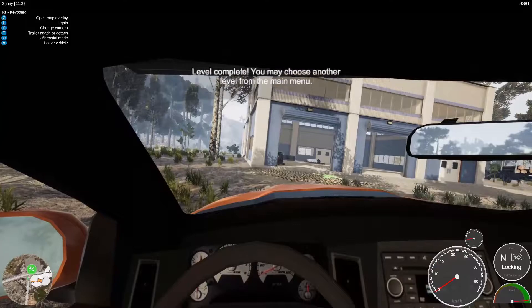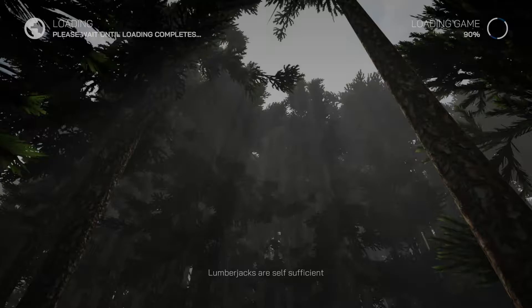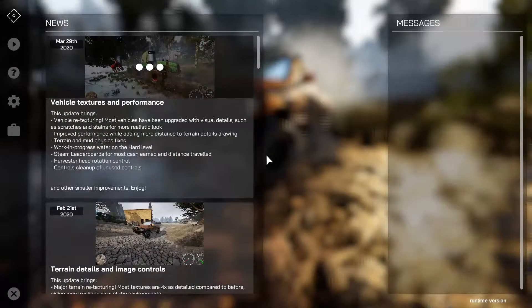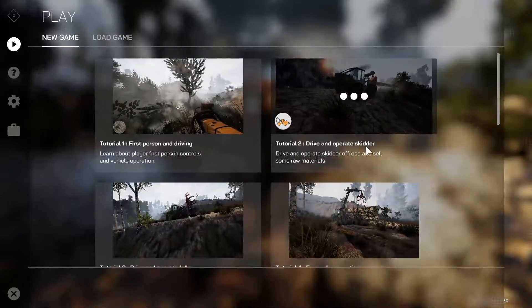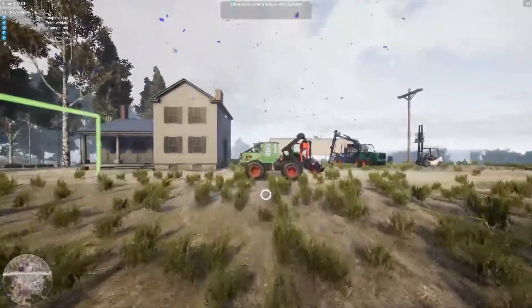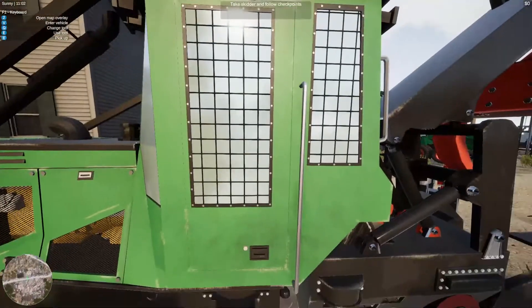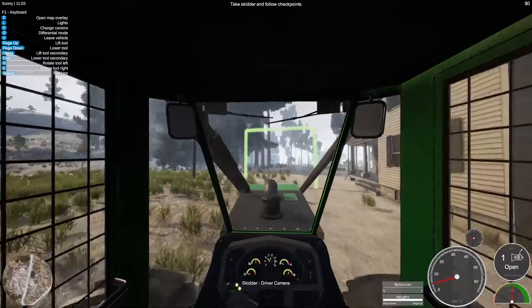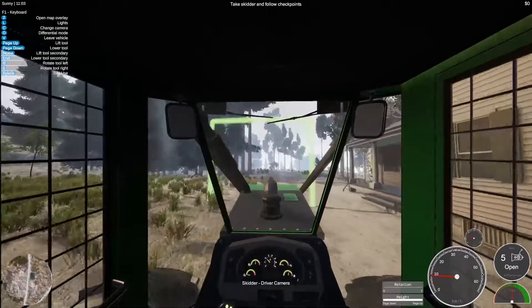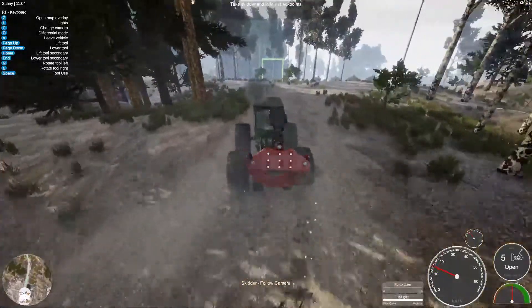Level complete, you may choose another level from the main menu. Okay, so let's have a look at tutorial number two: drive and operate skidder — drive and operate skidder off-road and sell some raw materials. So this is the skidder, let's jump in and off we go. Change camera is C as well, so okay, that's pretty cool.